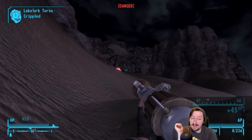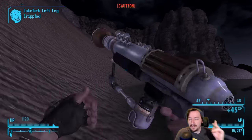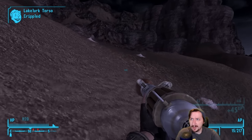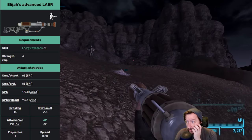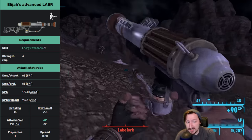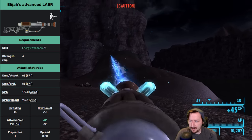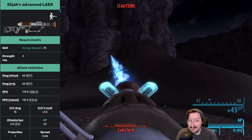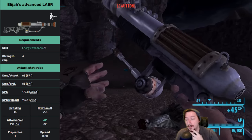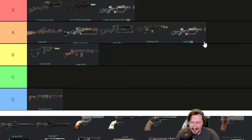Then we have the unique version, Elijah's Advanced LAER. You can find two of these throughout Old World Blues — one at the Little Yangsty Camp and the other at the Signal Hills Transmitter. This one has even higher damage per shot and even higher DPS — actually an amazing amount of DPS. It also has above-average crit chance, although bad crits, good action point cost, and low spread. It only holds 15 rounds but still only consumes one shot per round, so 15 rounds in a semi-automatic weapon is more than enough. It has even lower health than the regular LAER, so it breaks really quick. It doesn't weigh very much. If you're willing to use weapon repair kits or jury rigging, this one can be really, really strong, and I'm going to put this one up into S tier.